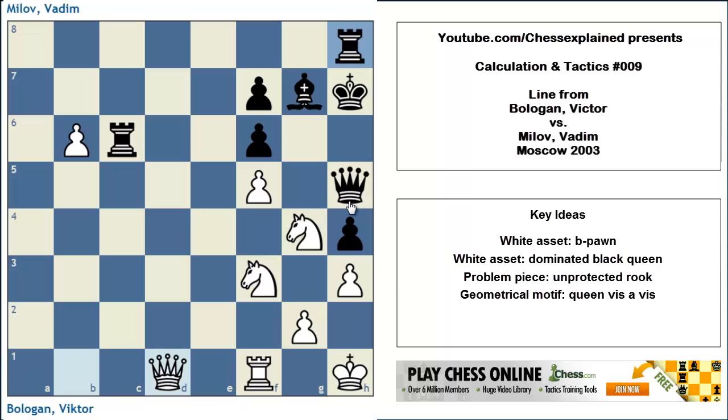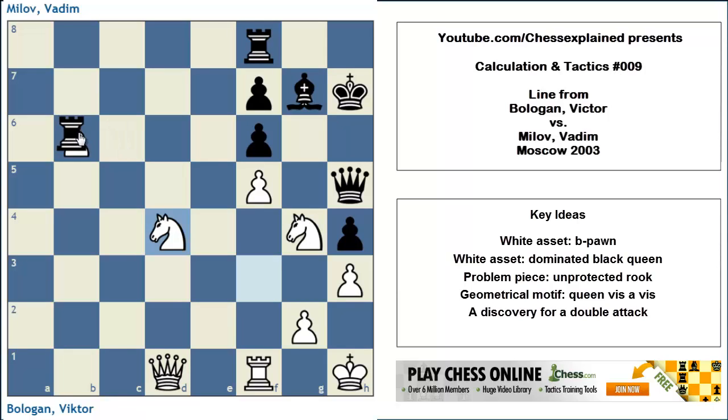White has a very substantial threat: white now threatens to play knight d4, putting this knight on d4, which attacks the rook on c6. And this knight move also attacks the queen by means of a discovered check — knight f6 check. Just for argument's sake, if black plays a nothing move, say rook f6, then we go knight d4. The rook is attacked, and if it moves, we play knight f6 and win the queen. So knight d4 is a substantial threat.